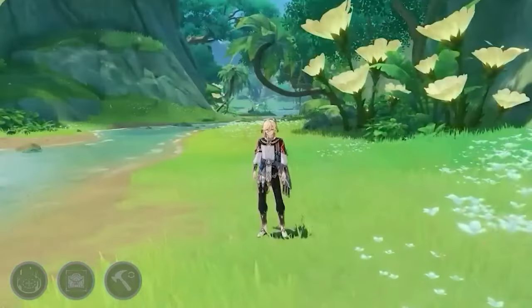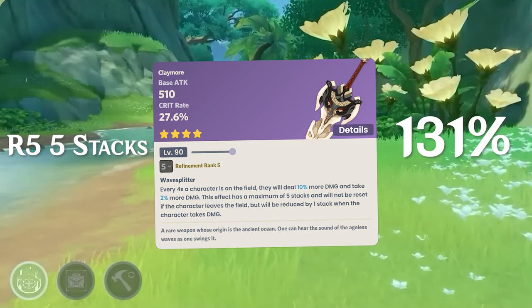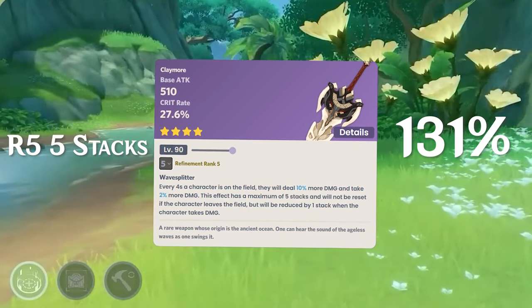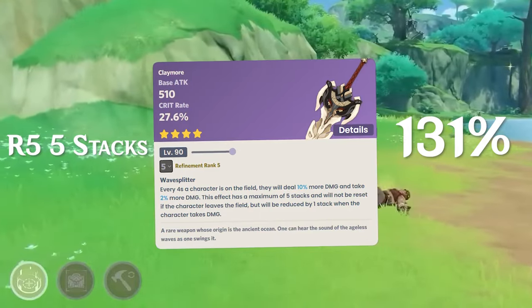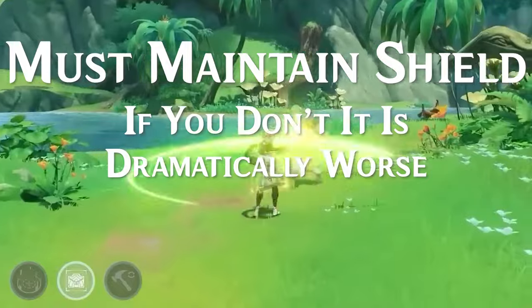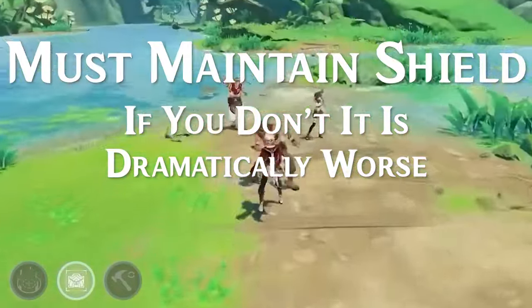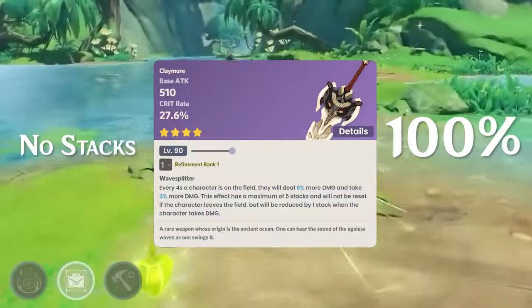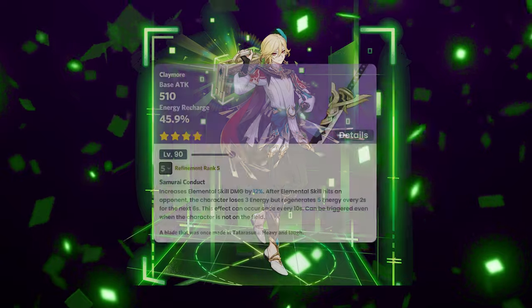An R5 Serpent Spine is actually the best four-star weapon for this particular playstyle at 131%, but keep in mind you cannot take damage from bloom — you have to always block it with a shield, otherwise you'll lose stacks and it falls all the way down to the baseline.